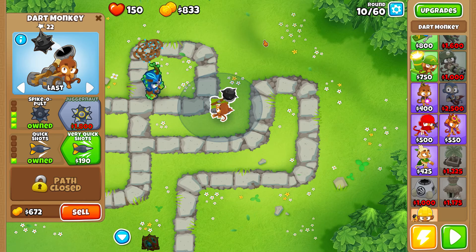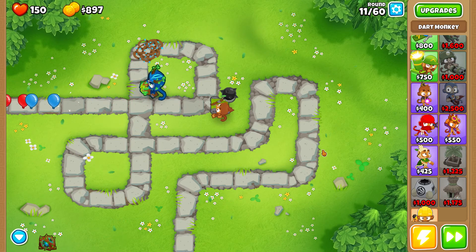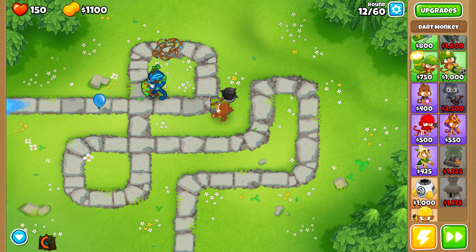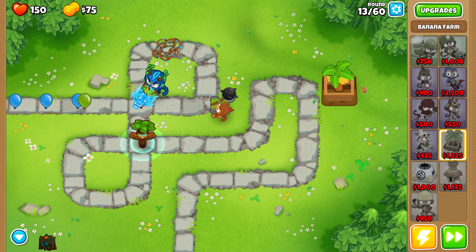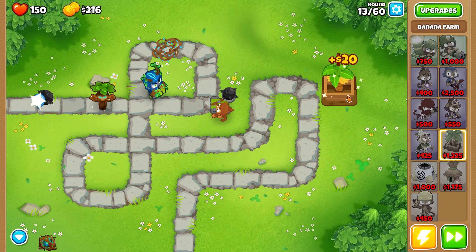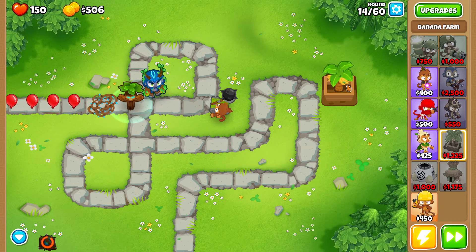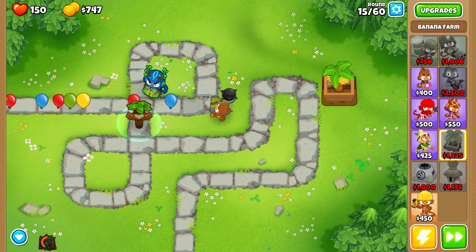We do want to hit last instead of first. Easy game, look at this. Let's place it on the right side. All right, I almost have the banana farm. Awesome, come on banana farm — this one right here. It's already giving us bananas, it's already paying off. We got 40 from it so far. Look at it go. I need 500 to increase the banana production.